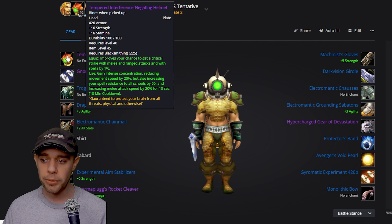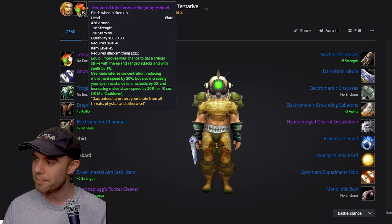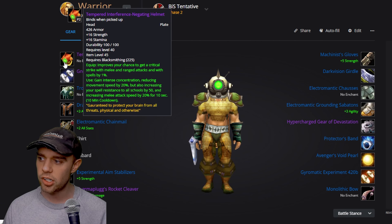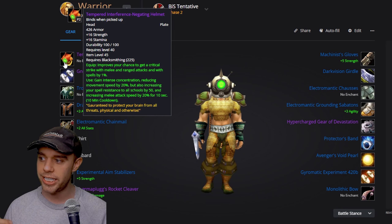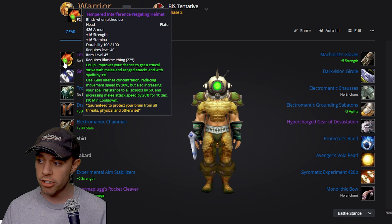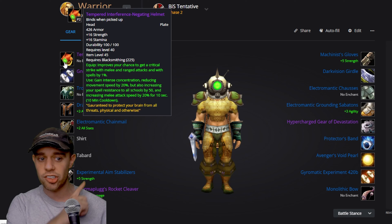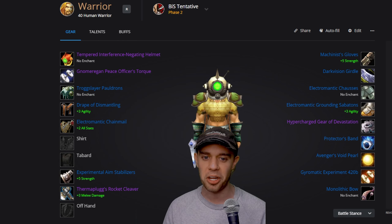The second profession is probably going to be engineering or enchanting in my opinion, but I'll do a full class guide so make sure not to miss that. This helmet is going to increase our chance to crit by 1%, and when we use it — it's on a 10 minute cooldown — we can reduce our movement speed by 20% but also increase our spell resistances to all schools by 50 and increase melee attack speed by 20% for 10 seconds. I think this is actually really, really good, unfortunately it does look a bit odd on top of our head.